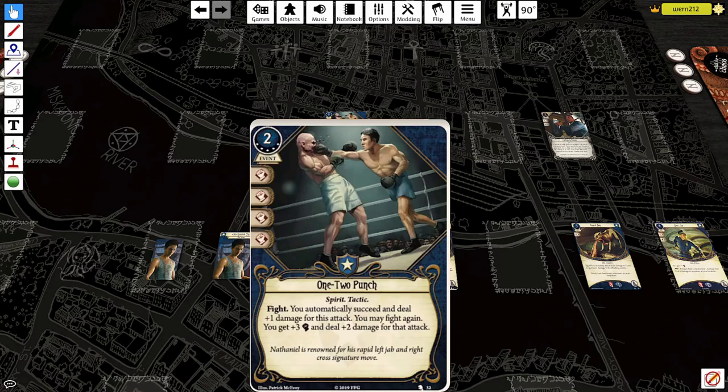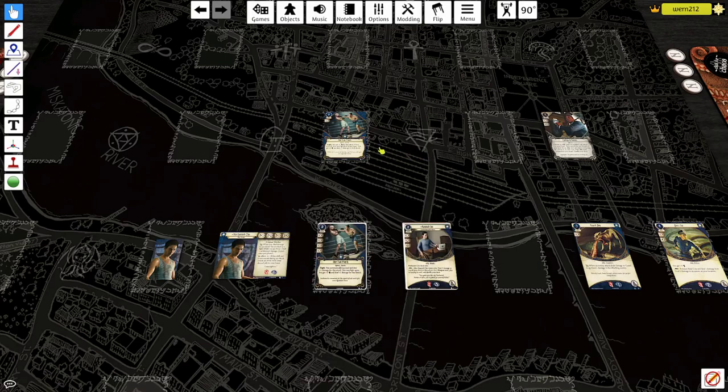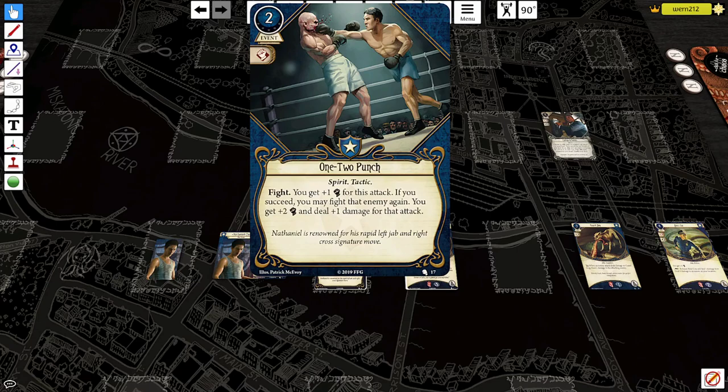This is an upgrade to the level zero One Two Punch, which reads: two cost event, single combat icon, Spirit and Tactic traits. Fight — you get plus one Combat for this attack. If you succeed, you may fight that enemy again; you get plus two Combat and deal plus one damage for that attack. So One Two Punch in most Guardians has you attack the same enemy two times. If you hit both times, you deal three damage total. With Nathaniel, this becomes four damage for two attacks, which is actually pretty decent.